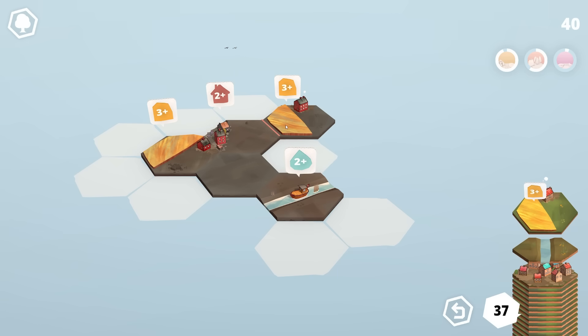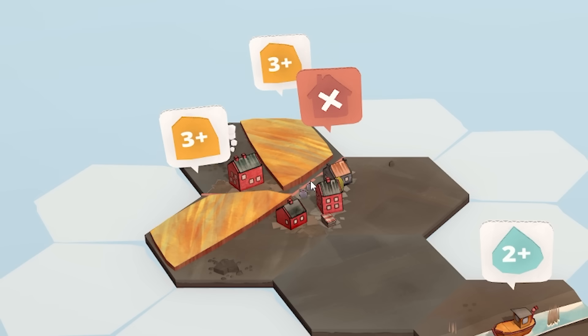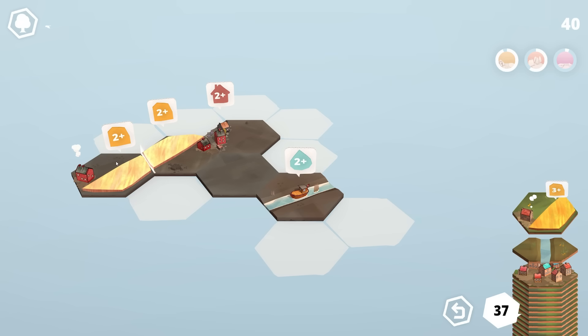Next up we've got a field piece and a house piece, and they're the wrong orientation to go there. If we placed it where it couldn't expand the city to complete the quest, we don't lose anything but we miss out on the opportunity to gain those five extra tiles. So as we want to last longer, we're going to put it over on this side somewhere.